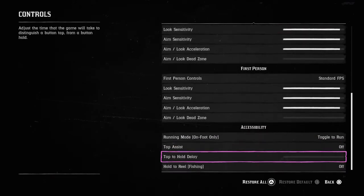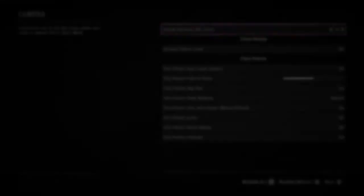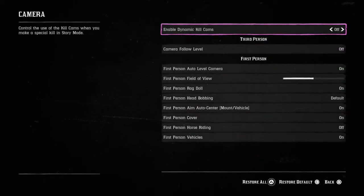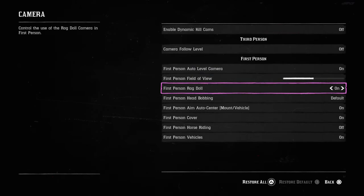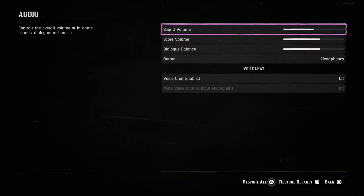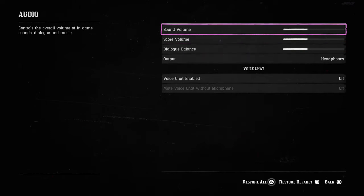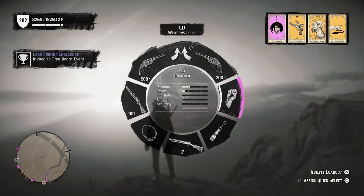In accessibility: toggle to run is off, tap assist is off, tap to hold delay is all the way down, hold-to-reel fishing is off — you can turn that on if you want. For camera settings, I haven't really messed around with those much. For audio, I don't have it at full blast — I keep it at around mid-level because the tailor in-game can be quite annoying sound-wise.